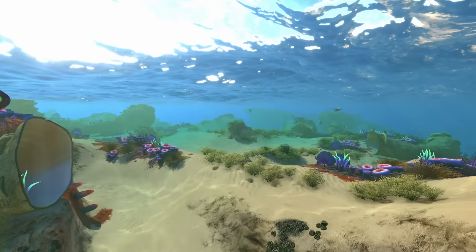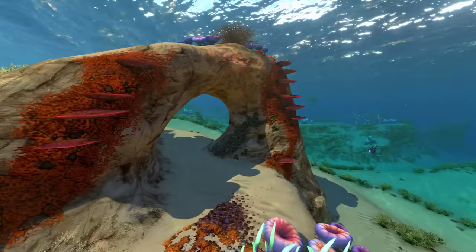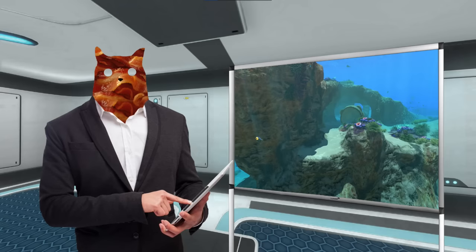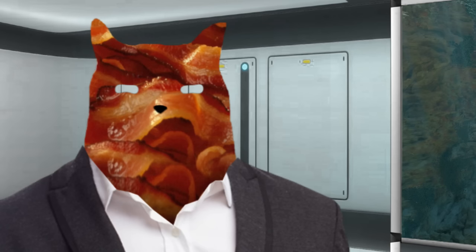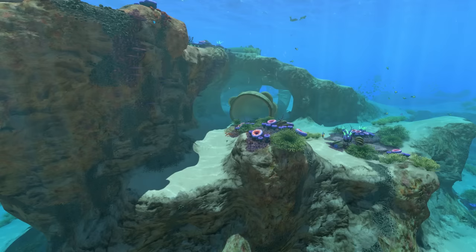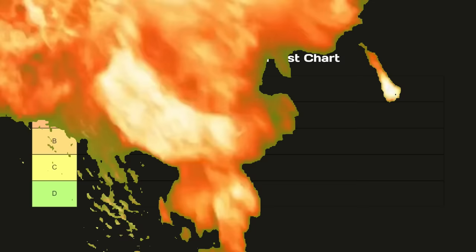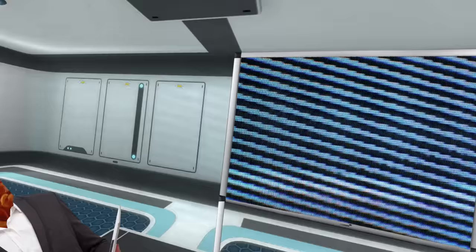The shallows — truly a biome worth visiting. It will probably be your first stop on planet 4546B, and that's good, because it also ranks among the safest. The very landscape of corals and tunnels will be decorated with all kinds of tasty fish and basic resources to help you survive. This place is home to... that thing. But as long as you stay far away from the caves, I'm sure you'll be fine.